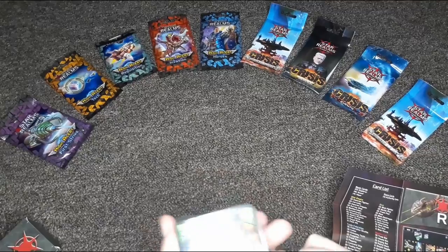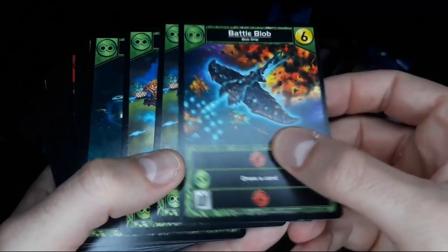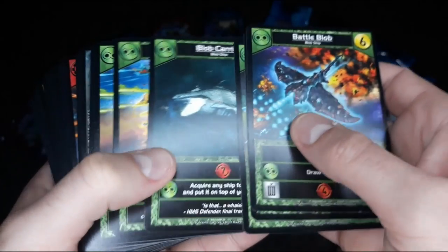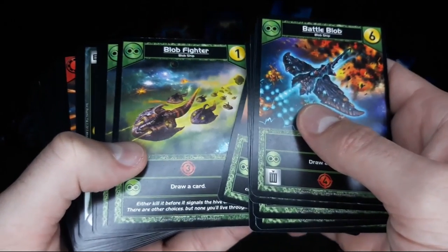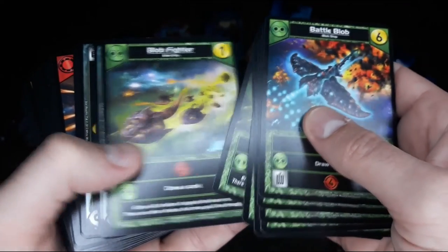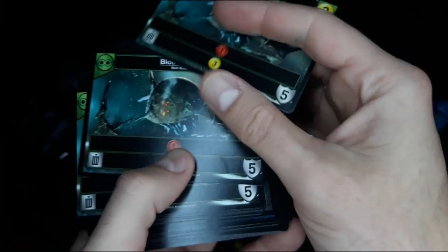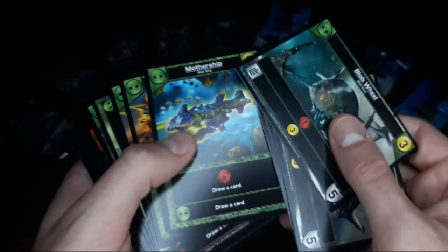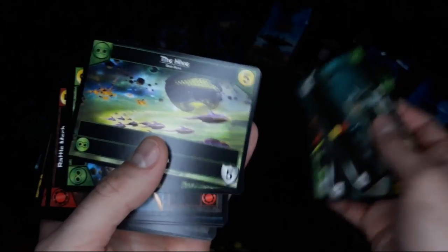Let's jump in and see what we got. It looks like there's different battleships and card types, whether they be attacking ships, fighters, and more. And it looks like there's maybe different types of alien races — like the Blob World, the Blob Mothership — that might be the type of class of card.